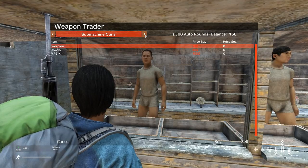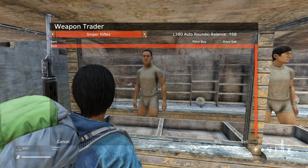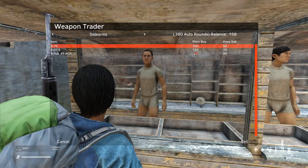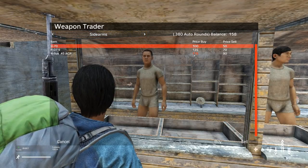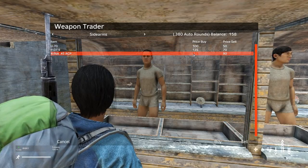Features include being able to buy and sell items, item categories, multiple traders around the map. You can sell items highlighted with a green selling price, you cannot buy items with a red price, you can buy item attachments — currently only ammo and magazines work properly. These traders will be located in safe zones and you can trade to and from backpacks.